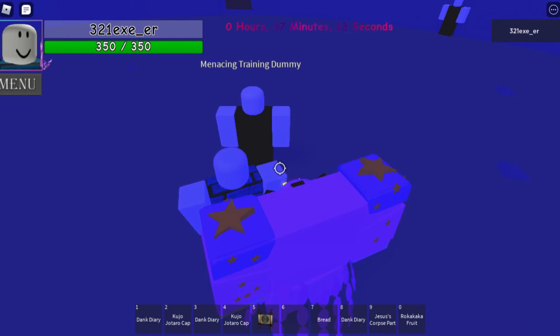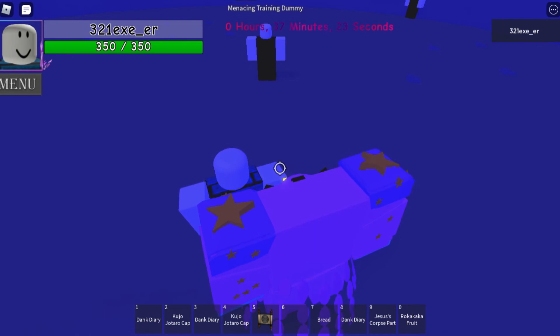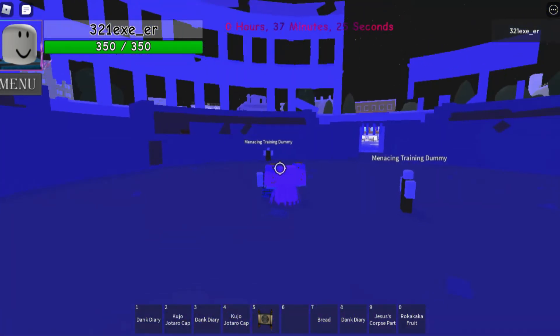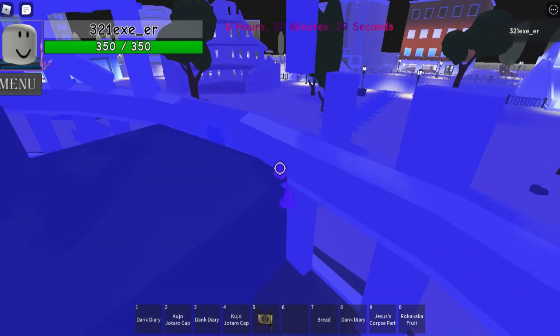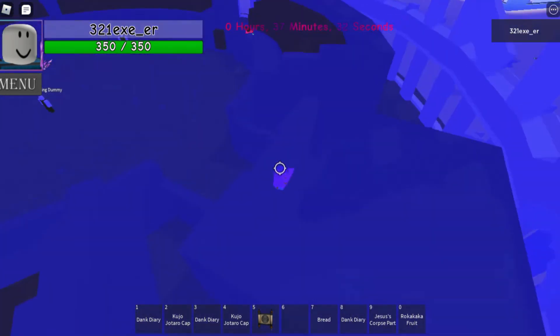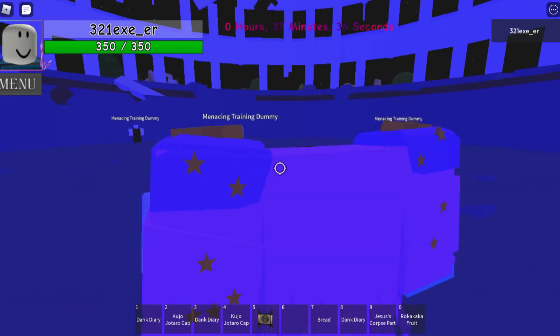The next and final ability of this stand is Glide. From the name, you're going to glide - which is almost like flying. Hold V and boom - as you can see, I am gliding. It's almost like flying, but you're gliding.